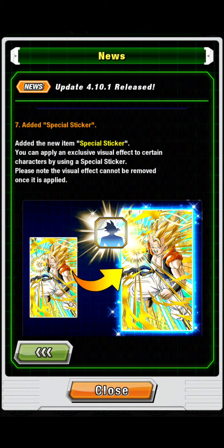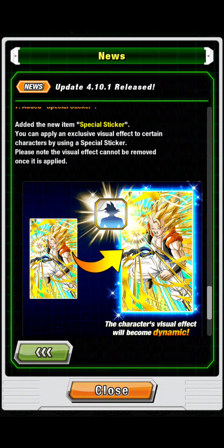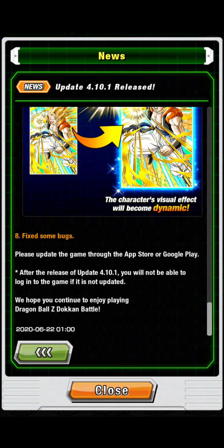They've also added special stickers. You can apply exclusive visual effects to certain characters by using a special sticker, and some of them look incredible. Please note though — this is important — the visual effect cannot be removed once it is applied, so you may want to look up what they look like online before using one.